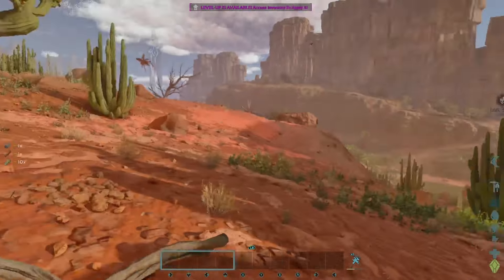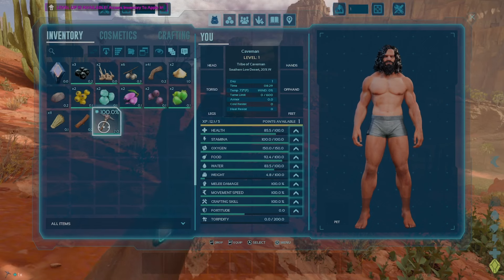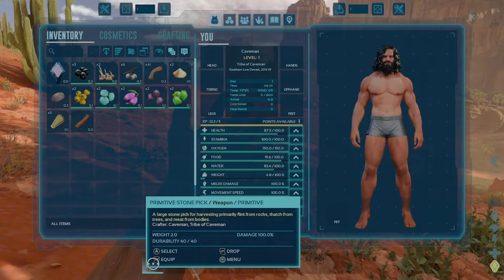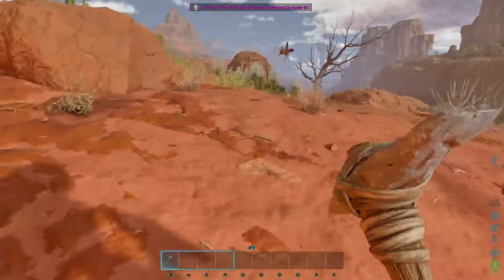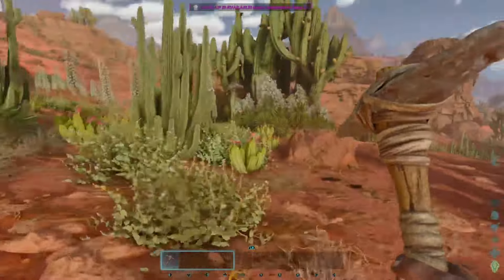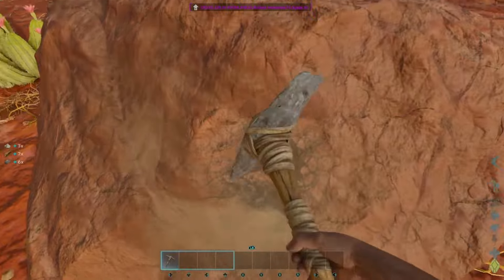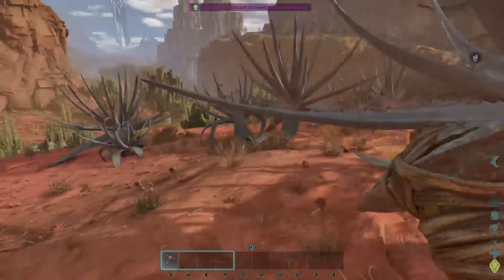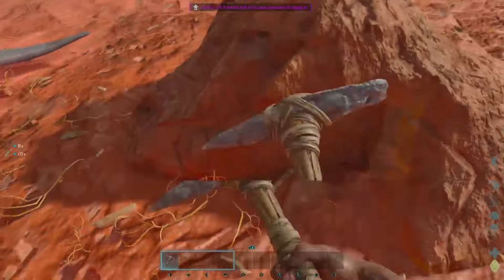On top of the returning creatures, Bob's Tall Tales got added in with Scorched Earth. We've got a brand new dinosaur called the Oasis creature, which is a giant creature that you can live on top of — basically a living oasis. They also added a train as well as some new structures in the Bob's Tall Tales DLC pack, so we'll have to get into all that later this series.